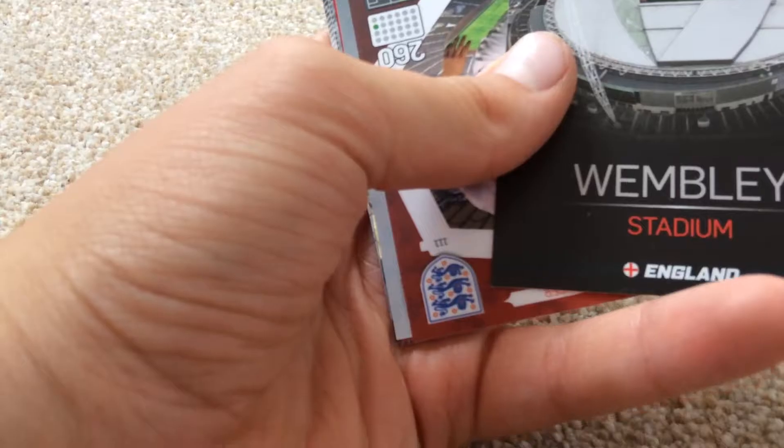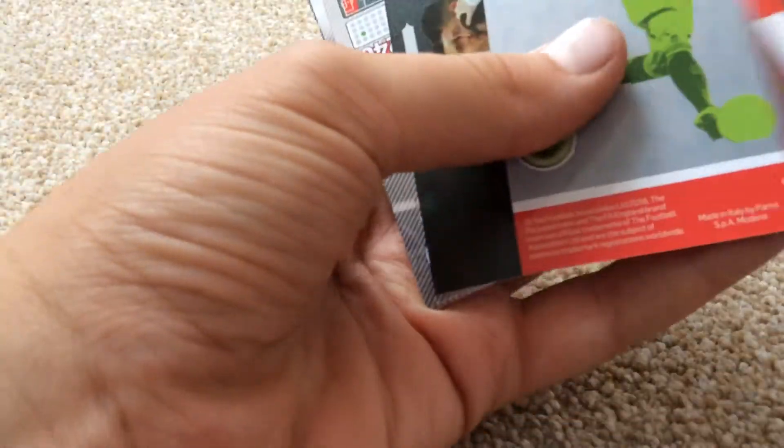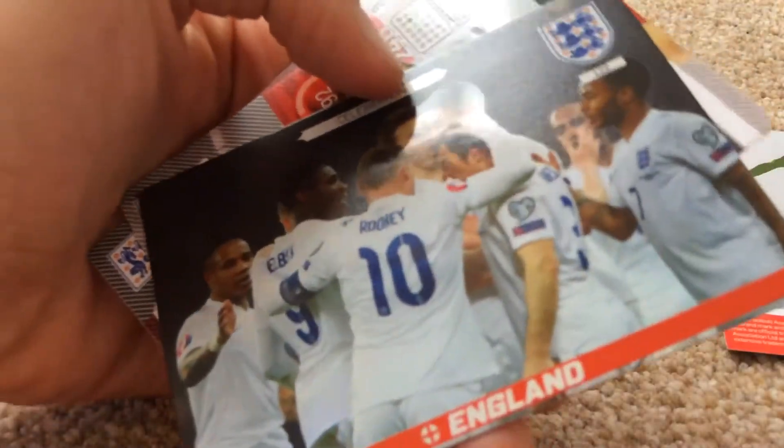Then we have Nathaniel Klein. Wembley Stadium — very good there. Teammate Harry Kane, he's a double. That's the special Lieutenant celebration badge — I think that's a double one.